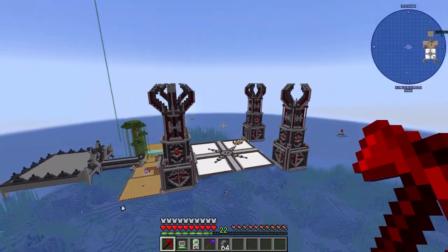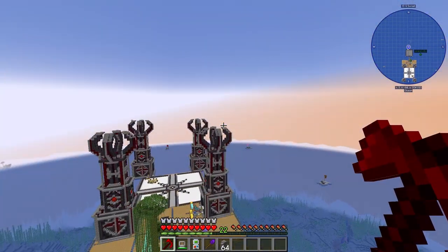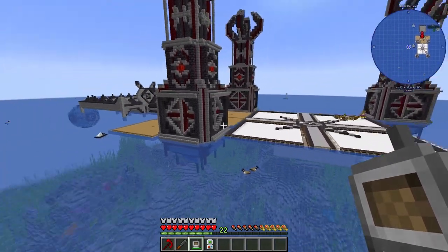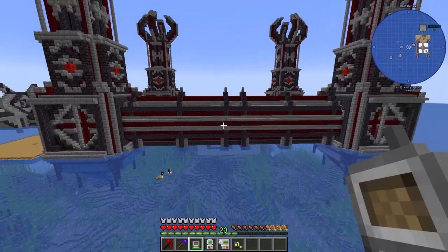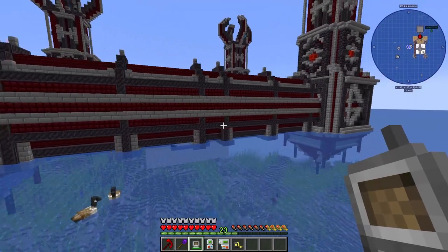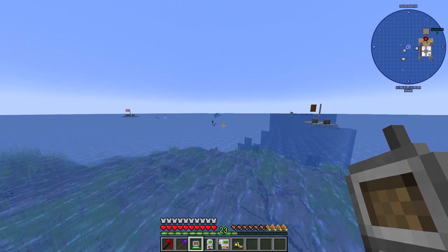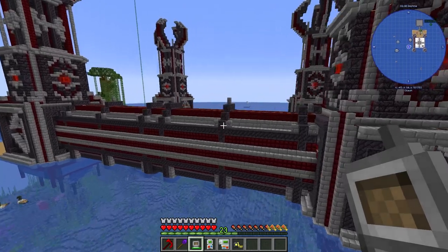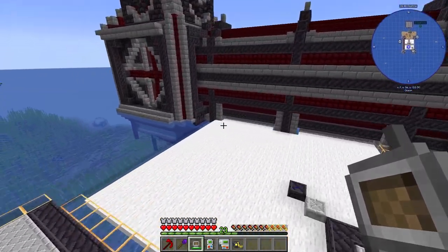What do you think so far? Now I need some inspiration for the middle tower. The first thing I need to do is connect the four towers, so let's build the walls. Progress report - the first wall is done. I couldn't make the levels visible from far away - it just looks like a straight wall. If you have any suggestions let me know.